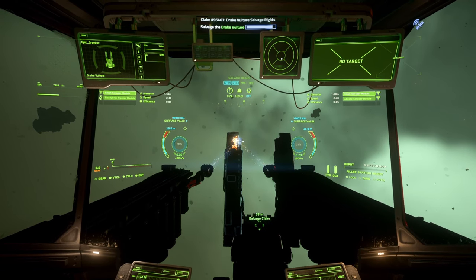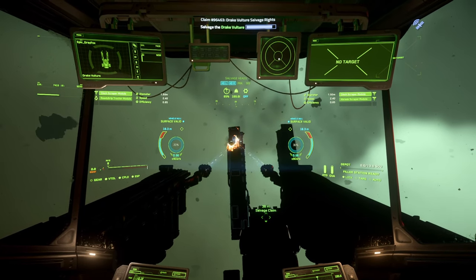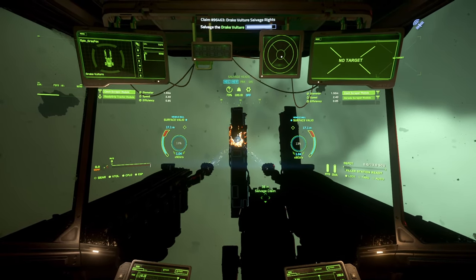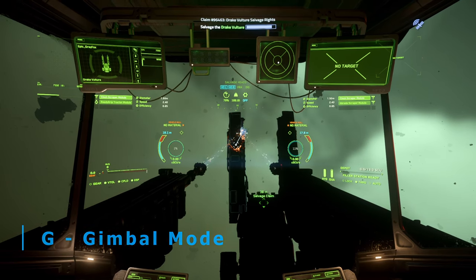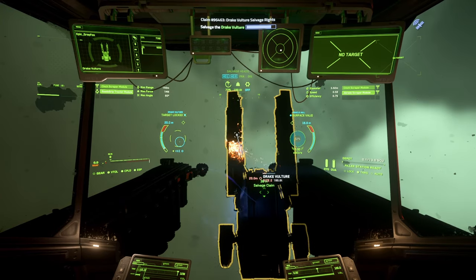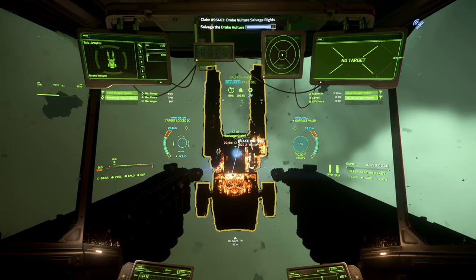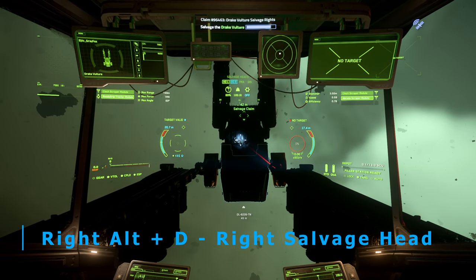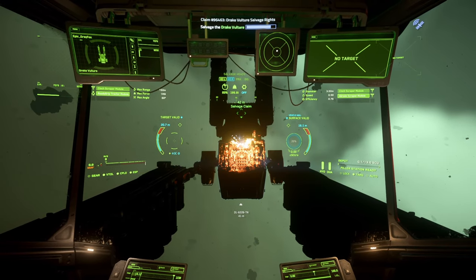Left click to begin stripping the hull and revealing the ship structure underneath. As the surface glows bright orange you will see it fade away to the frame underneath and your filler station will start to fill. You can move your ship to adjust the beam, or press G for gimbal mode to keep your ship stationary. Right click to switch between modules. Press Right Alt+A to activate just the left side, and Right Alt+D to do the same for the right side. Continue scrapping in whatever pattern you prefer.